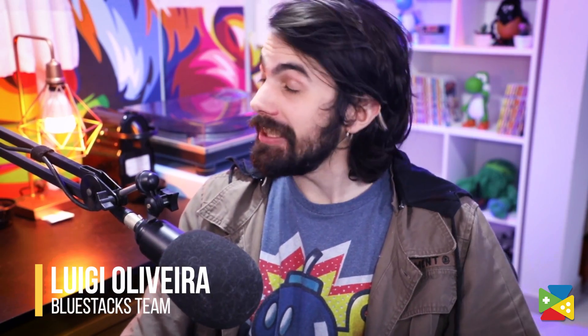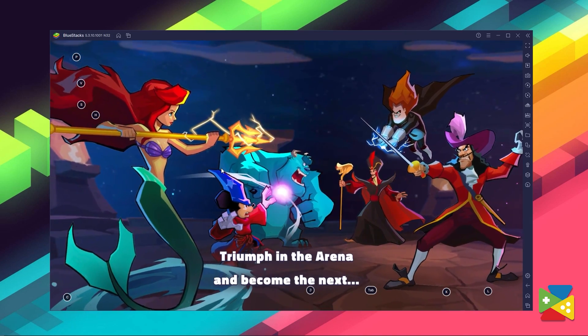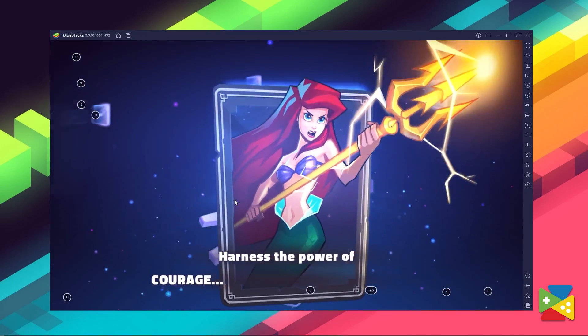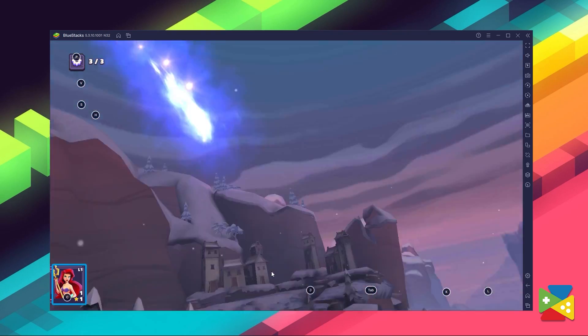We all know that Disney needs no introduction. From the classic cartoons where it all began, to the newest addition to the new Star Wars universe, the characters and stories from Disney have captivated us for many years. Disney Sorcerer's Arena brings all of those characters together in a turn-based RPG game. Today's video will take a look at how to download and install this game on your PC with BlueStacks.